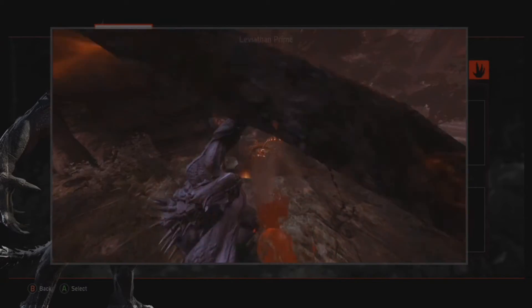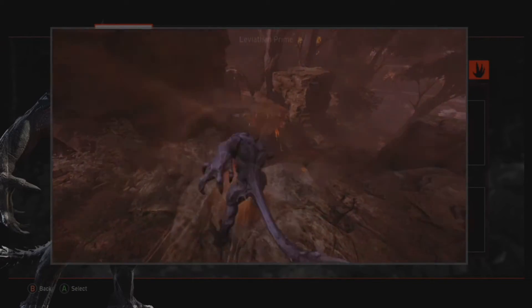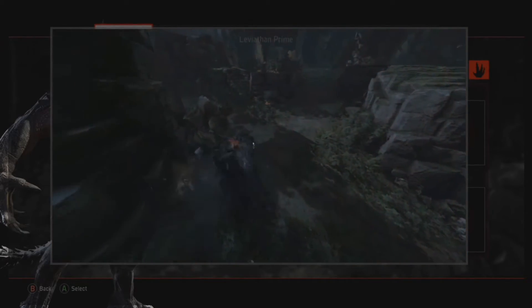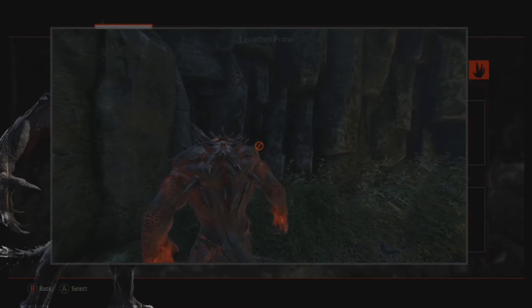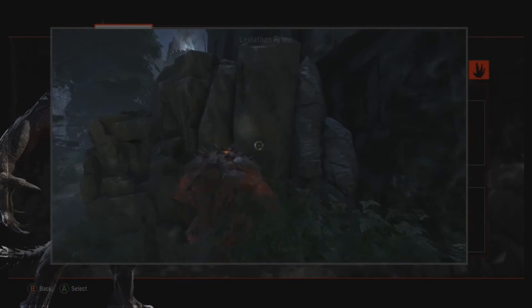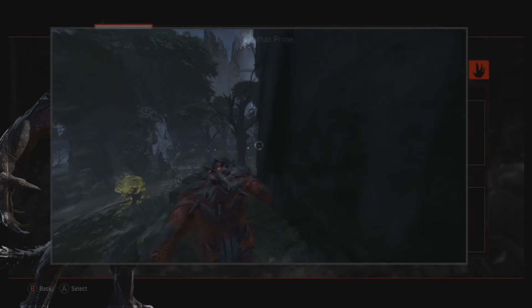Learn to combo your abilities. For example, leap smash into a target, then immediately capitalize with a charge attack. If you hold the climb button while looking at any surface, the crosshair will change shape, indicating if a surface is climbable.